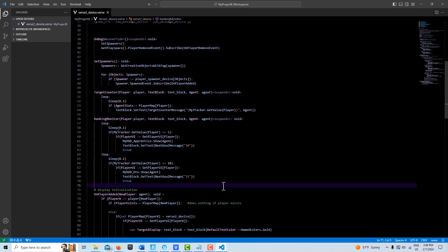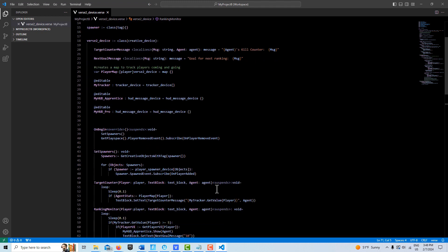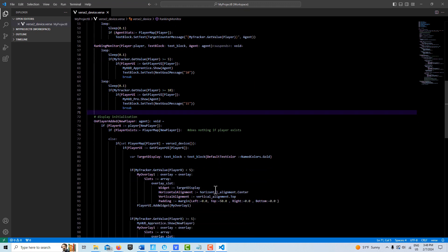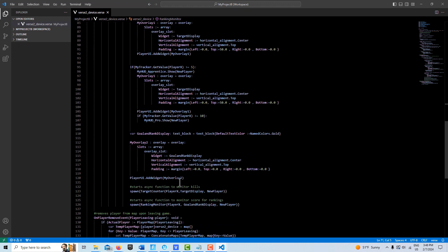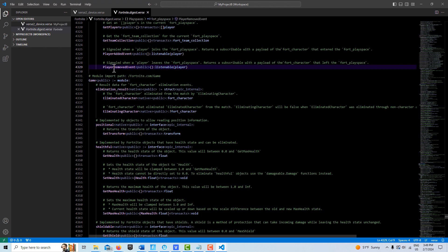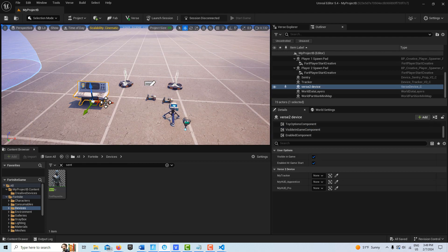That's pretty much the whole thing. Scrolling from top to bottom: there are our instantiated variables, then the set spawners method, the target counter method, the ranking monitor method, then on player added where we initialize the display, make our calls, and add widgets to the player's UI. Finally, on player removed is triggered by a built-in event when the player leaves the game, removing them from the map.